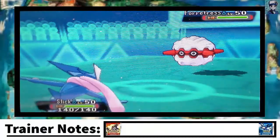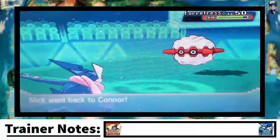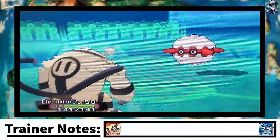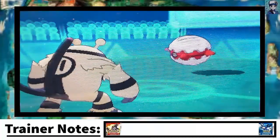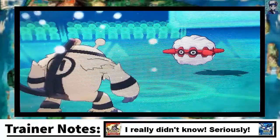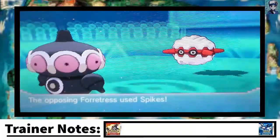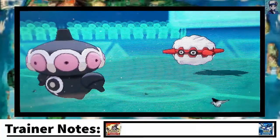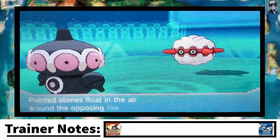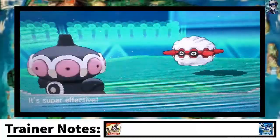I didn't know what he was going to lead with, so we begin with my Scarfed Aegislash Greninja. Let's go for U-Turn to break the Sturdy ability he might have. I was a little bit surprised to find that he has Spikes on his Forretress, but I have Rapid Spin on my Claydol, so I wasn't worried. I go into Electivire expecting a bug-type move, but he goes for Spikes. Knowing he's going to go for another layer of Spikes, we switch into Claydol. I figured he might switch out, so we set up Stealth Rock with Claydol, and this is going to work out.